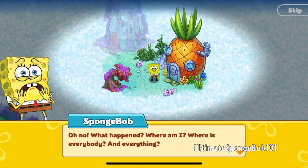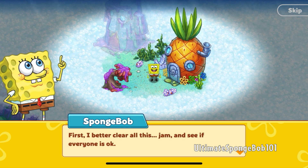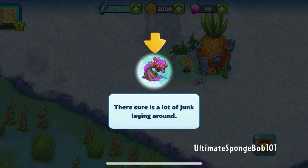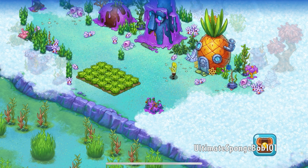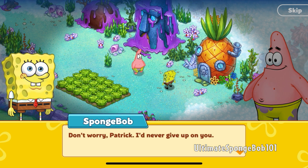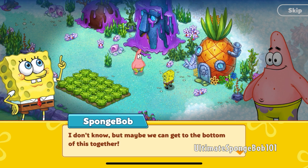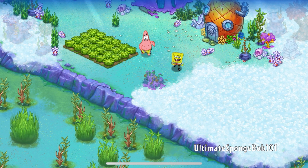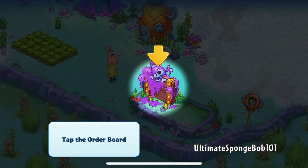One thing to note - no voice acting here. The opening story begins with Spongebob saying: 'Oh no, what happened? Where am I? Where is everybody?' He decides he needs to clear all the jam and see if everyone is okay. There's a lot of junk laying around. The tutorial tells you to tap the energy to remove the debris - he does it with his karate gloves. Then Spongebob finds Patrick: 'Spongebob, I didn't think I'd ever see you again.' 'Don't worry Patrick, I never give up on you.' Patrick asks what happened, and they decide to get to the bottom of it together.